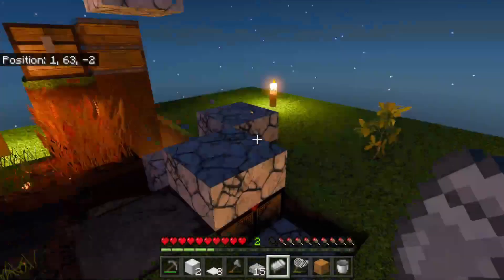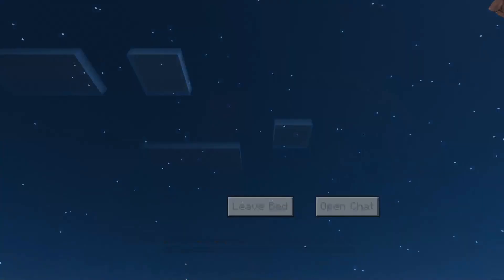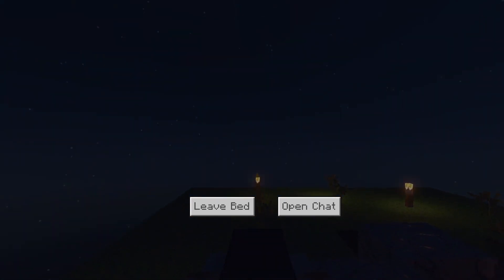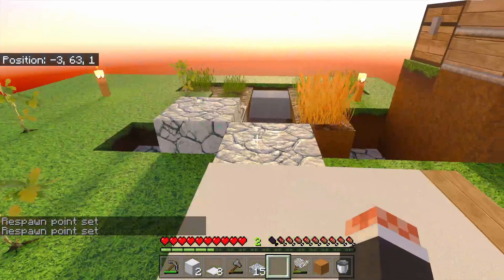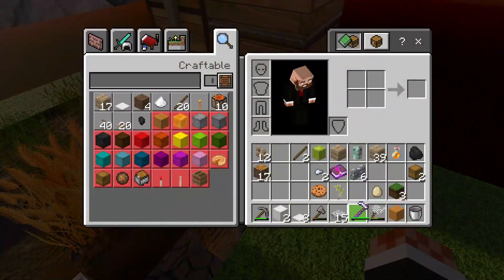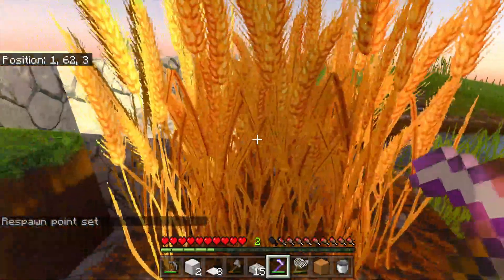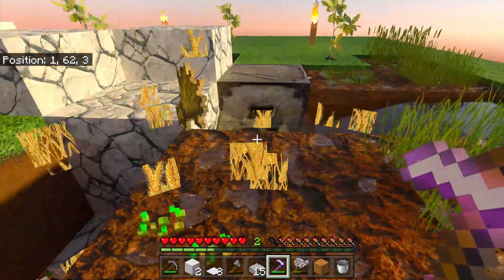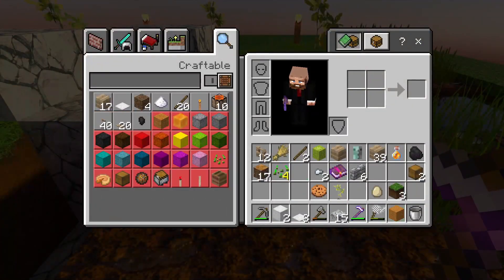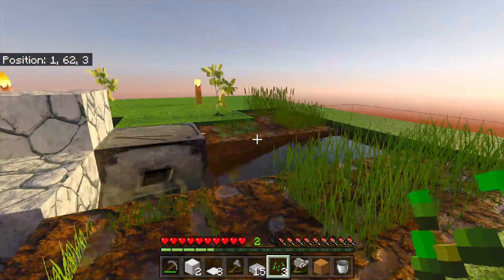Yes, a bed! We can now sleep. Put it right there and sleep - goodbye night. Alright, the wheat looks like it's done so I'll fortune-two that and got four seeds out of it - nice. We'll plant another one there and wait for the rest to grow.